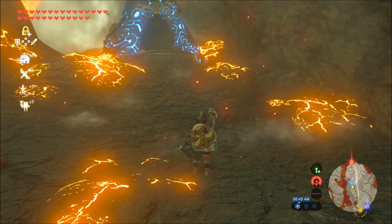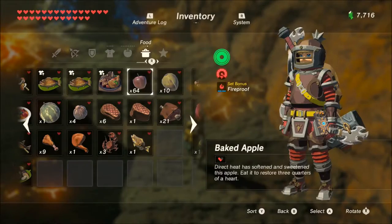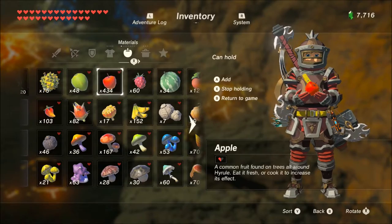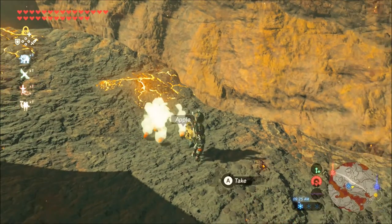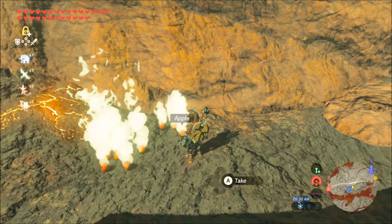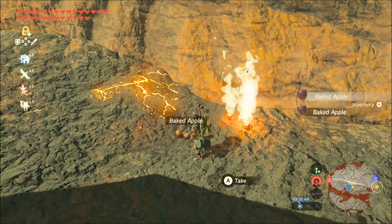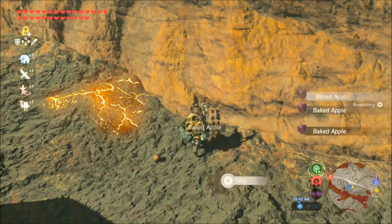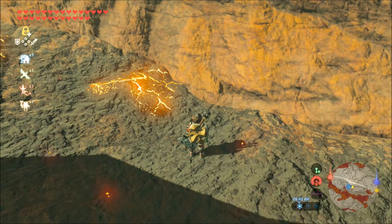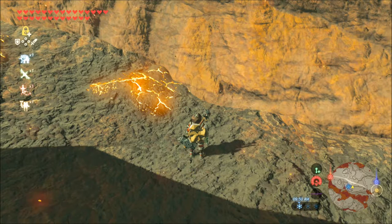One more thing I almost forgot: when you're doing this, you can throw more than five items on the ground at the same time. The most you can do is ten. If you have ten out and try to throw another five, it'll take the first five away — so you'll lose them. Throw ten out, let them cook, and get it done twice as fast. Just remember: ten items max on the ground at a time, or you'll lose the first batch.